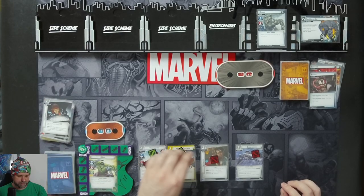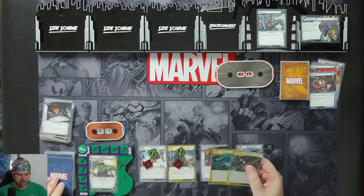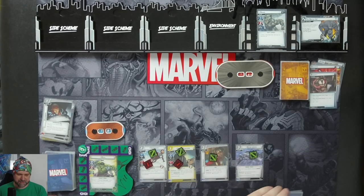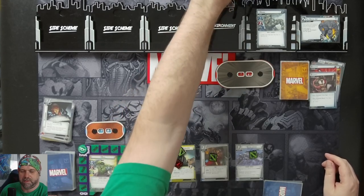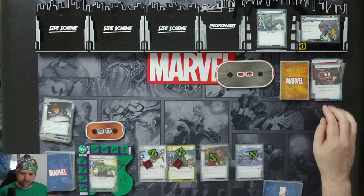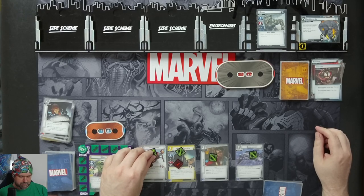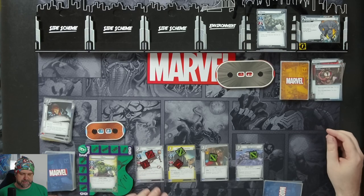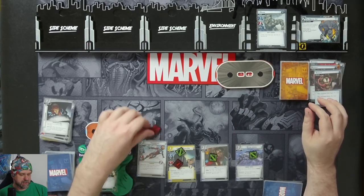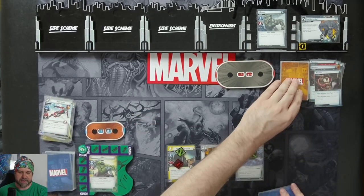We're ready up. Pop our four cards: Intervention, Global Logistics, Strength, and a Limitless Strength. One threat goes on the main scheme. He's going to attack - we'll have Ironheart block this for two. Ironheart gets knocked out. And then an encounter card.